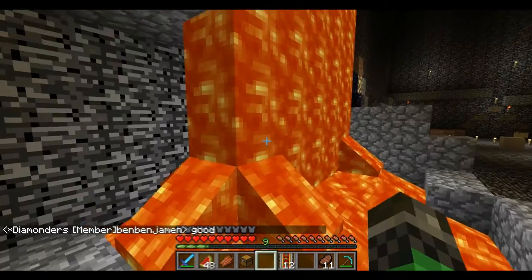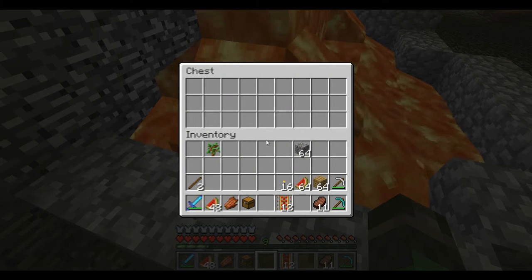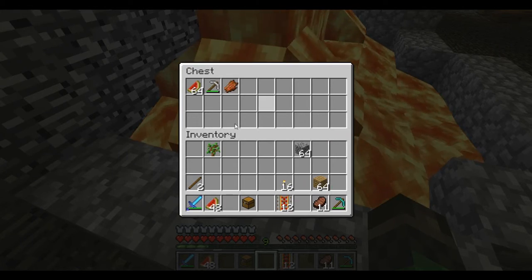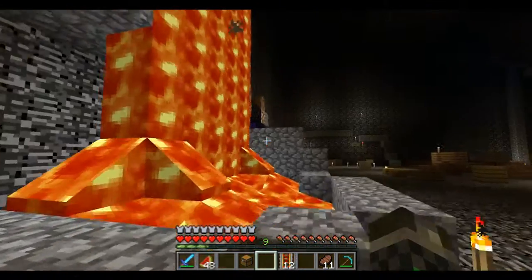Now, lava doesn't move, doesn't even show there's a chest there. You can open it, store your melons, iron pickaxes, rotten flesh, whatever you want in there. The chest will not burn from the lava. It's really good for this.